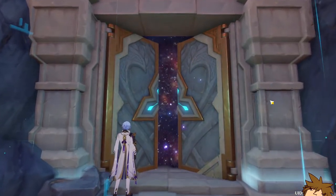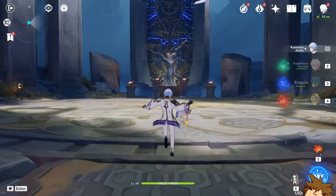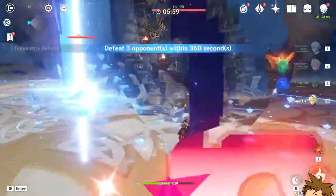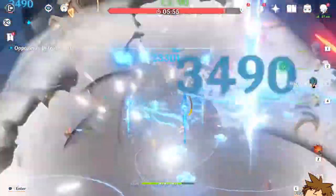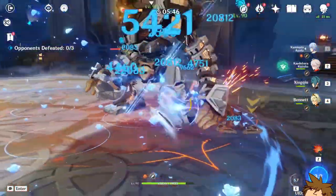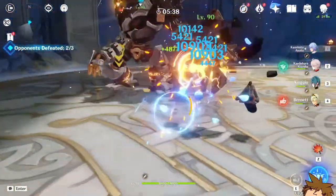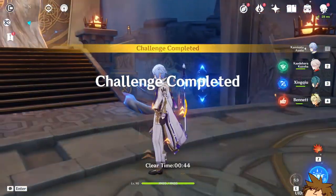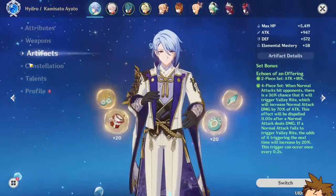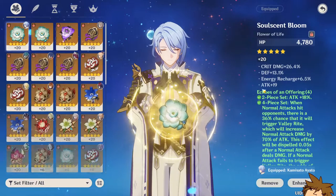We definitely got some more critical damage there. Let's try it out - let's see if we can surpass that 21,000 we got earlier. We used all our abilities except Kazuha's ultimate - using the burst for everyone except Kazuha. Alt with Ayato, attack once, and boom - 23,000! We hit 23,000! It's doing wonders, definitely better - at least a few thousand more. That was a good run. At least we got one upgrade today.